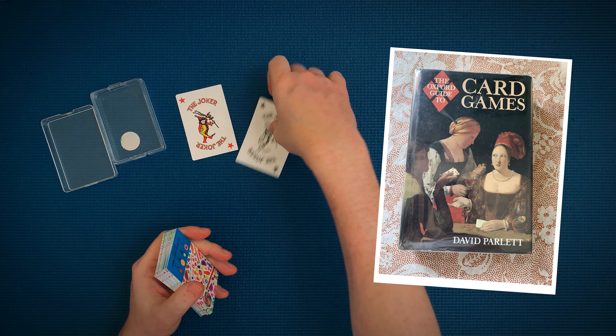How to play Spit. First we'll set it up. You'll need two players and a 52-card deck. Remove the jokers and randomly choose a dealer who deals out all the cards — 26 cards each.